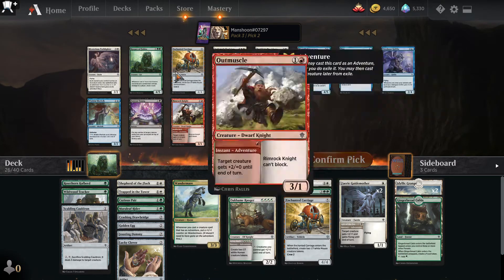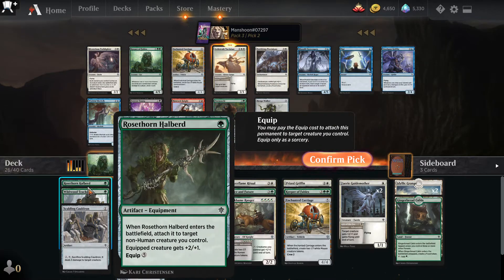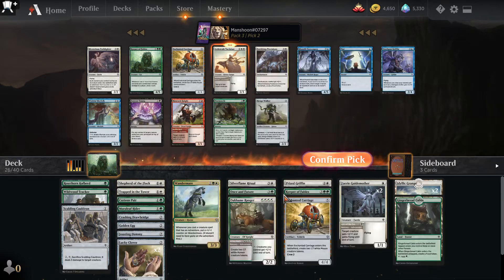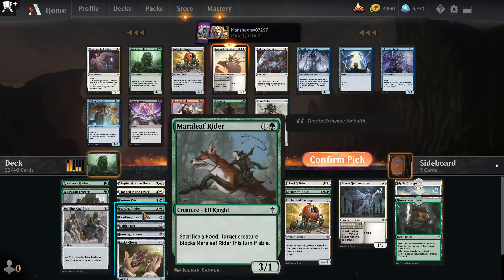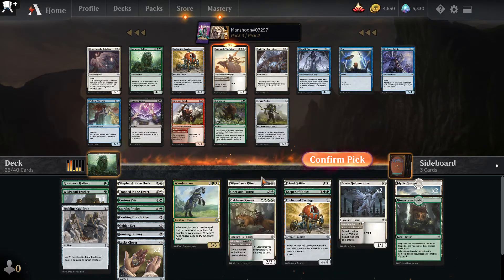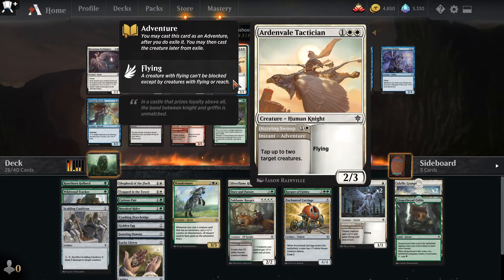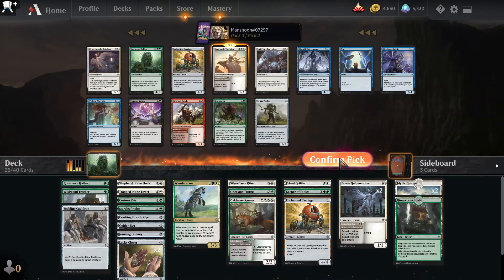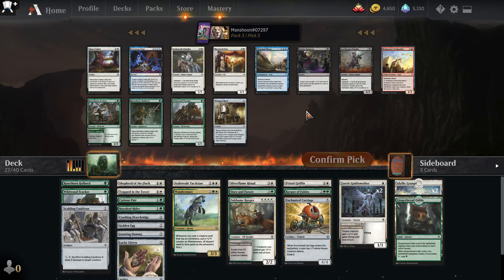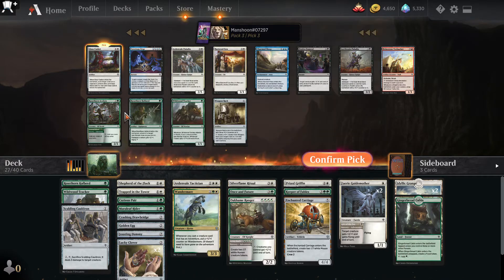Keeper of Fables — love it — but there's also an Ardenvale Tactician. There's a Mysterious Pathlighter but I don't have a lot of adventures. This can tap an entire board with a Lucky Clover. Let me count my adventure creatures: one, two — maybe not this guy — so two tentatively, three, four, five. I feel like I can't get the Pathlighter until I've picked up the other cards. This guy is going to be fine — he's big. This deck needs Ardenvale Tactician. Rosethorn could ramp here, but Glass Casket is excellent, premium removal.